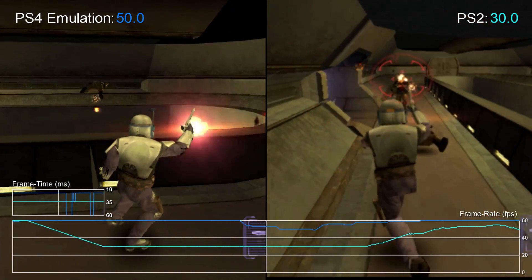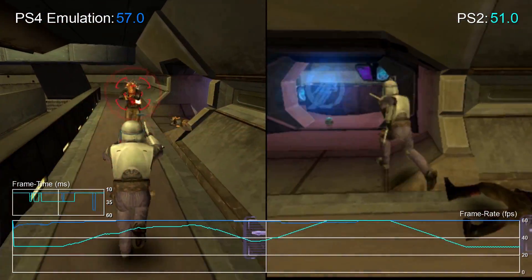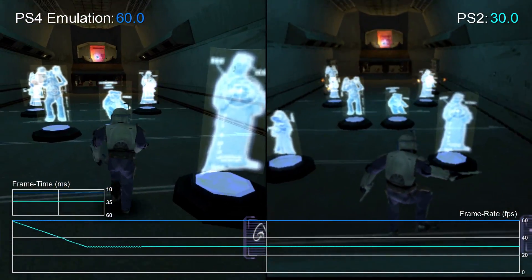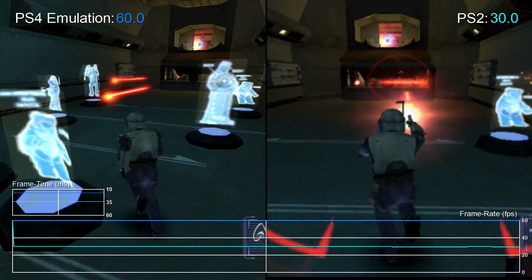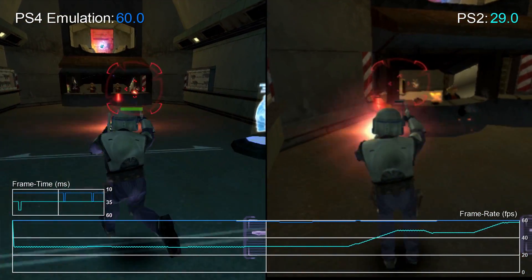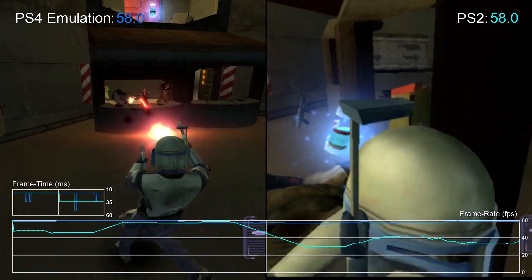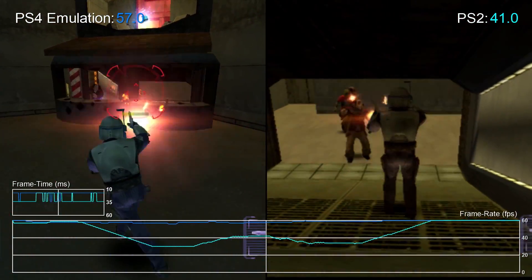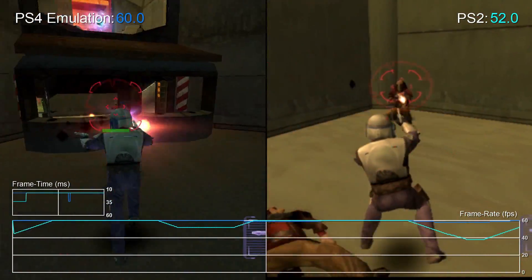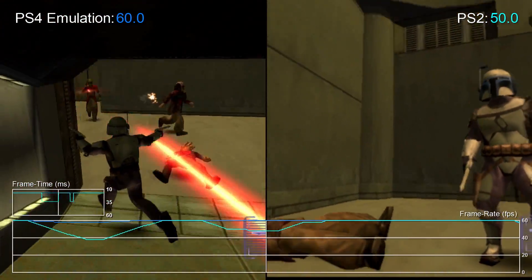Let's kick off this analysis with another game we have available for testing: Star Wars Bounty Hunter. This game runs with V-Sync active and the PS4 is offering a substantial boost to performance compared to the original game running on PlayStation 2 hardware. The game runs with an unlocked frame rate but uses a classic double buffer V-Sync. If Bounty Hunter is running fast enough it hits 60 fps, but if it fails to meet the render time target it drops back down to 30 fps in a sudden dramatic shift. It's not ideal at all — the sudden shifts in visual feedback and response are just too off-putting.